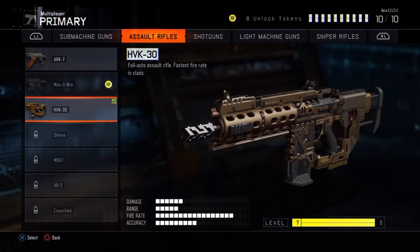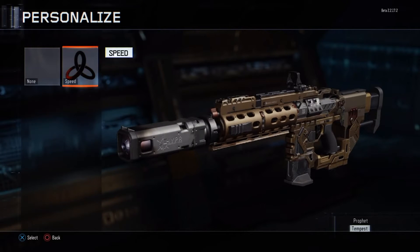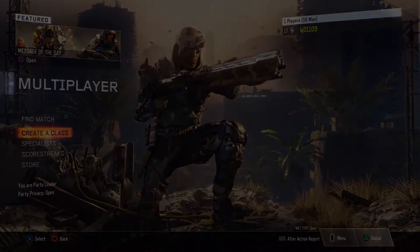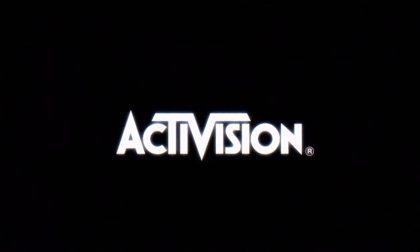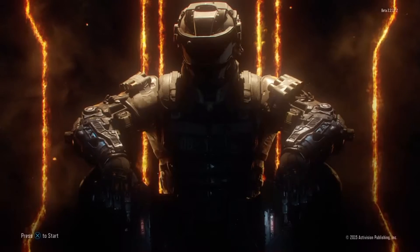The fix to this is just by going and resetting your beta. Just go ahead and close it off and then turn it back on, and your camos should not be corrupted or anything. Your camo should still be there, and you should be able to create your own custom camos like you could before.